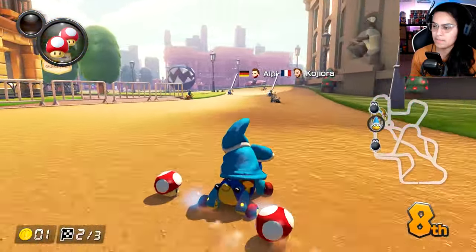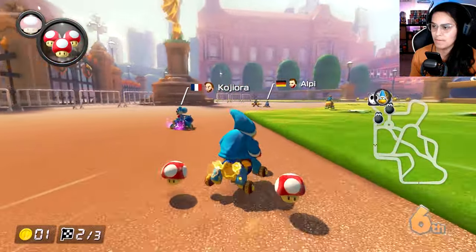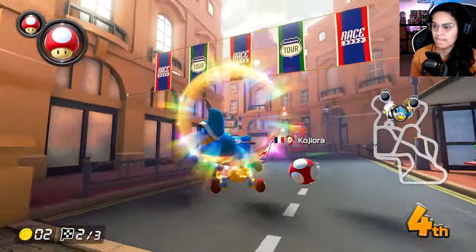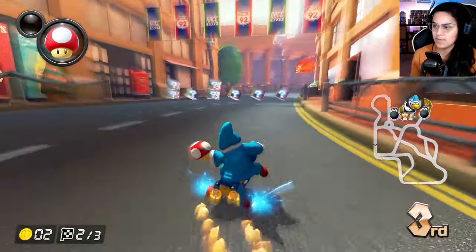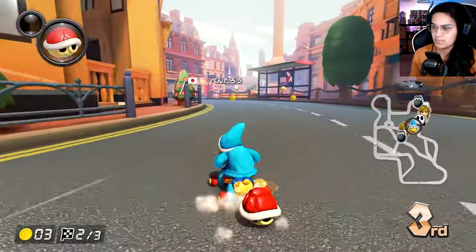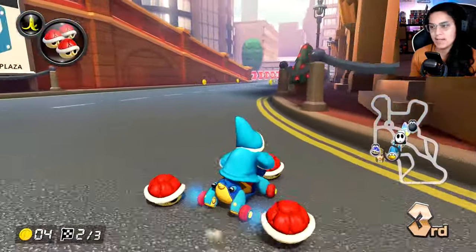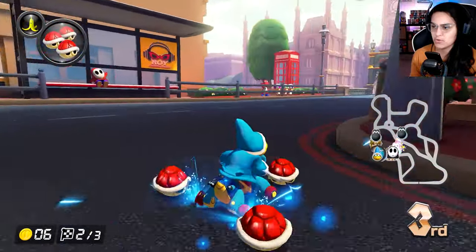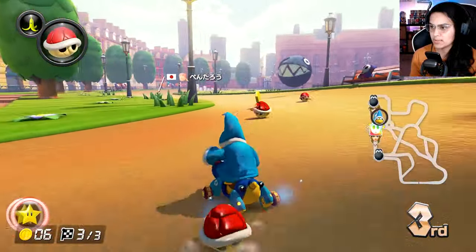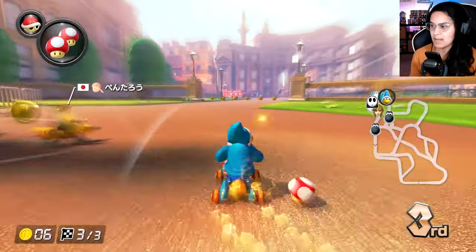Alright, let's see what we got here. I'm gonna try to get a double item box — there we go. That's a great pull, but that's a terrible green shell. Hitting things — I didn't get the double item box. Not good. Trail this, see if I can catch up. If I can get some mushrooms — double reds are good, triple reds are good. Except I can't tell if he has protection — he does.